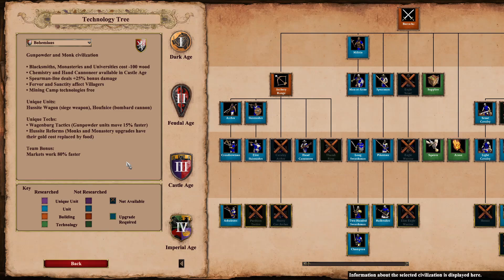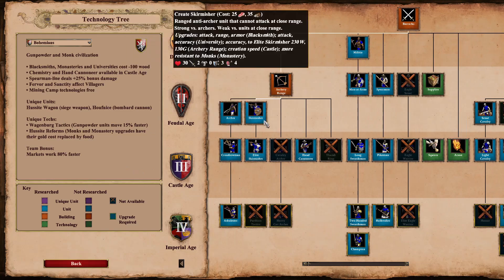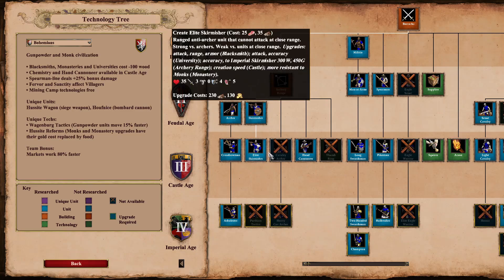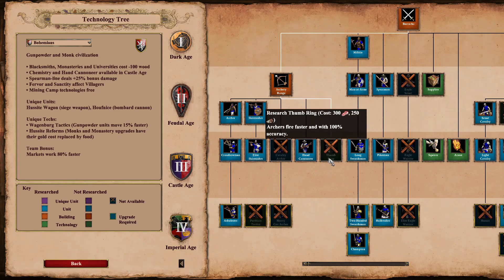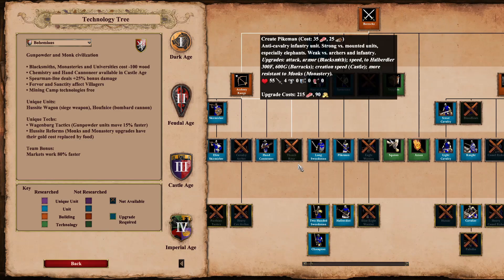They also had a buff in the last patch as well, so hand cannoneers are likely to be pretty good with the Bohemians. Looking at the tech tree — with archers, we do get a full archer line upgrade all the way up to Arbalest. Skirmishers are fully upgraded, no cav archers though, but you do get hand cannoneers available in castle age. Interesting to see there's no thumb ring, so you probably won't see Arbalests very much with the Bohemians.